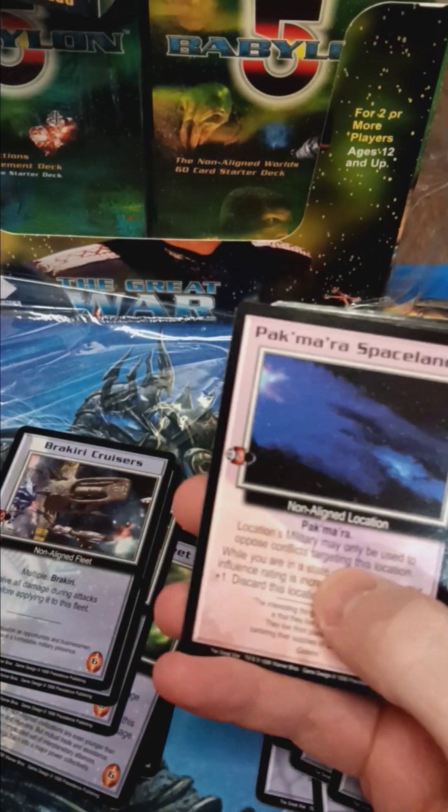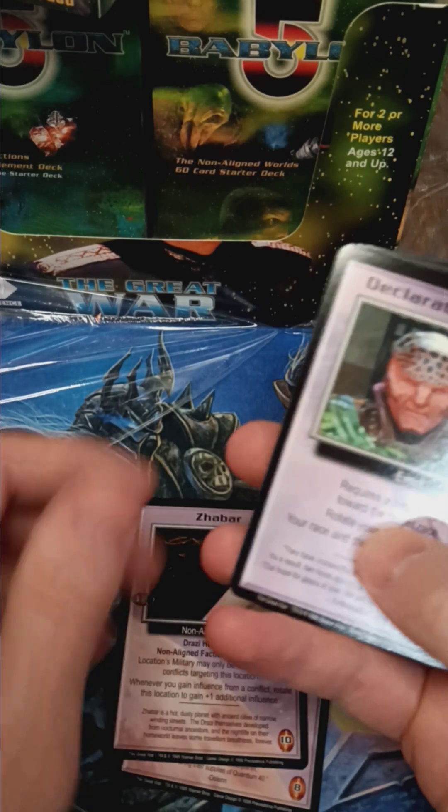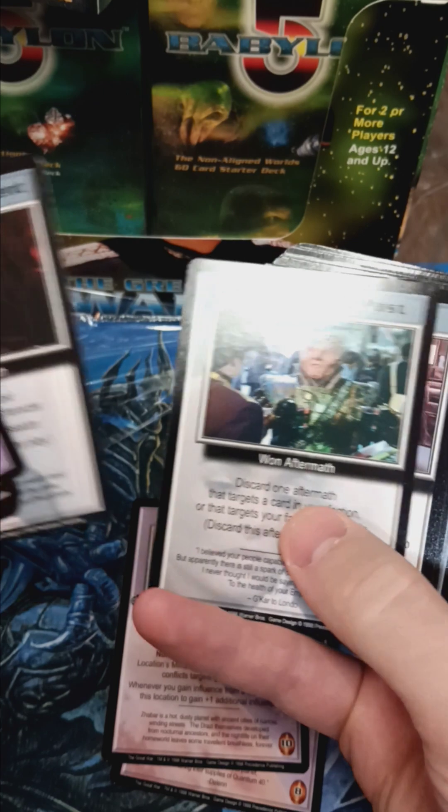Locations are fun — we've got Pack Mara Space Lanes, Drazi Home World, and then events, conflicts, and intrigue cards.